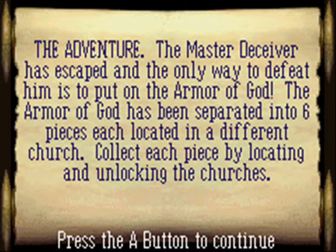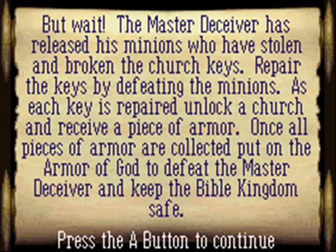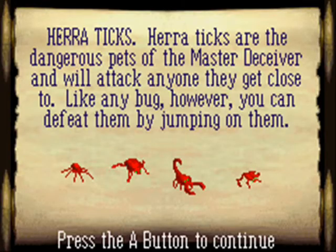The master has escaped and the way to defeat him is to put on the armor of God. The armor of God is broken into six pieces, located in a different church. With each piece by locating and unlocking the churches - you repair the keys by defeating the minions. Each piece is repaired to unlock the church in order to see a piece of armor. Once all pieces of armor are collected, you put them on. Heretics!